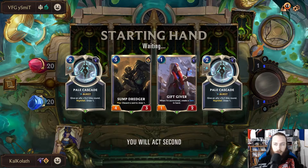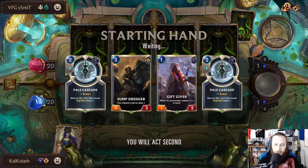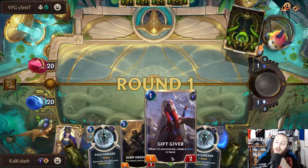Gift Giver goes first. We'll do Gift Giver, and then can't really do anything with Pale Cascade.